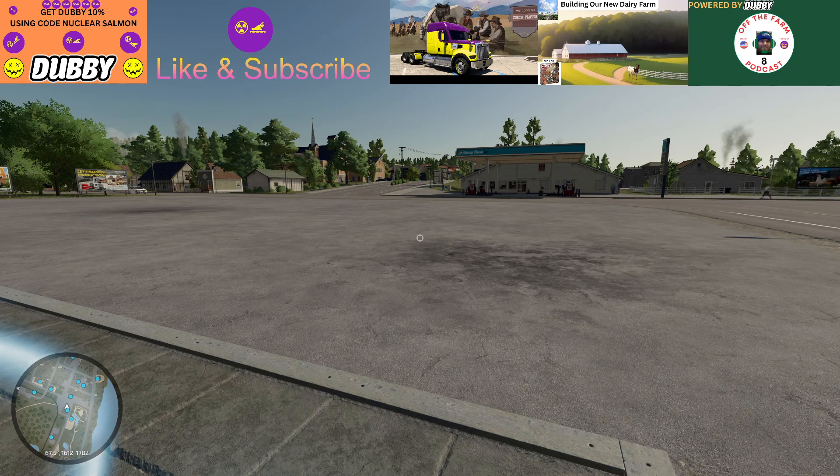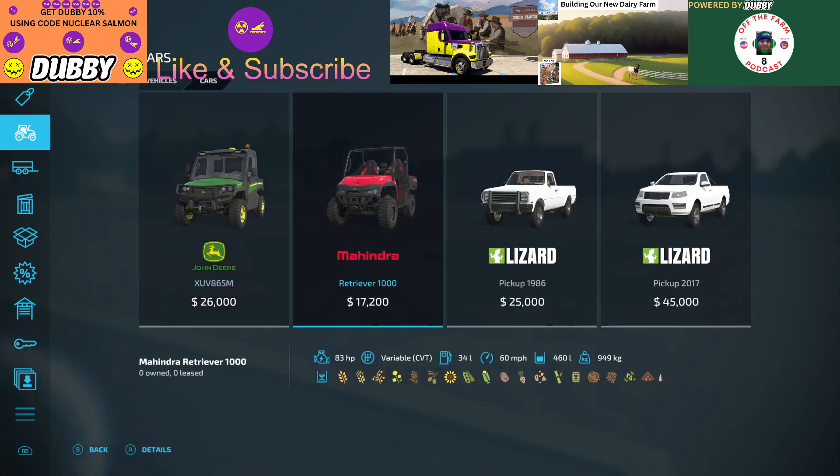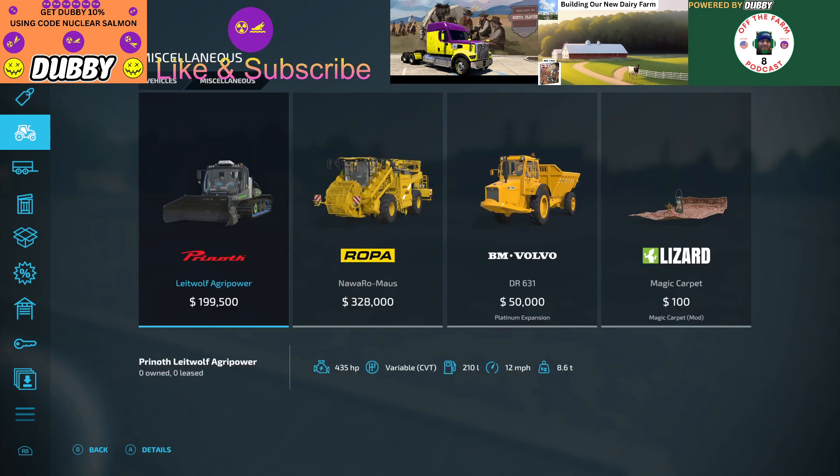Welcome in everybody, this is Nuclear Salmon. Today we're gonna look at a new mod to me — the Magic Carpet. Let's see where we're gonna find this. Let's try Cars first — not gonna be in Cars. Miscellaneous — there it is, Magic Carpet.